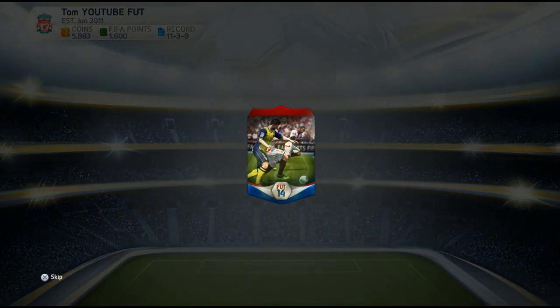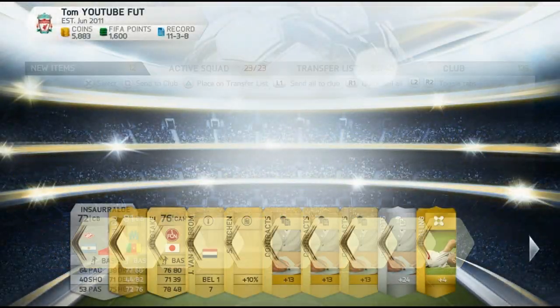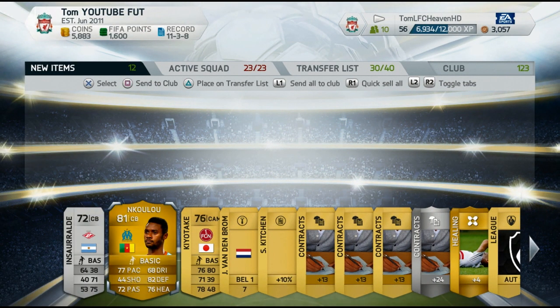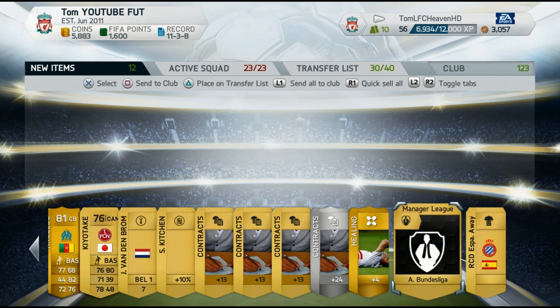While we are watching these pack openings, if you enjoy these make sure to leave a like if you want to see more pack opening episodes. That is a great pull — Enkulu, the Marseille centre back. He goes for quite a bit because he has decent pace, 77 pace.